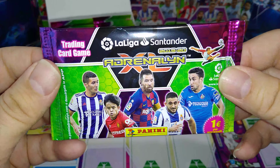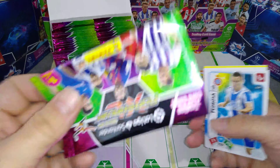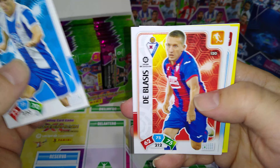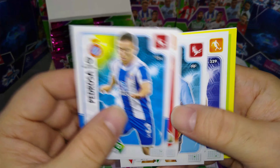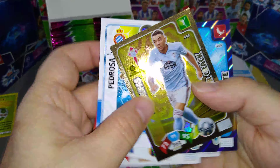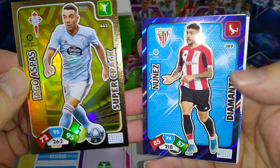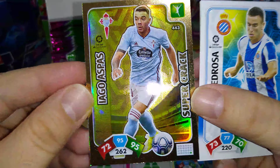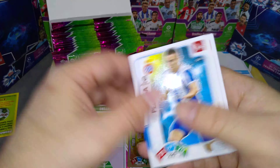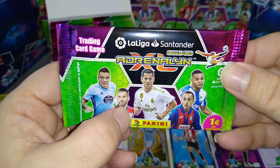Here's one with Messi. I like to keep the pack so I can put the swaps in them if I'm swapping with people. Espanyol, Eibar, De Blasés, Jorge Saenz for Celta Vigo, here's James Rodriguez for all of you Colombia fans out there. And the super crack Aspas — very nice. And the Diamante Nunez for Athletic Club de Bilbao. Just want to show you how beautiful the super cracks are — they're like man of the match, similar to what Topps Match Attax does.